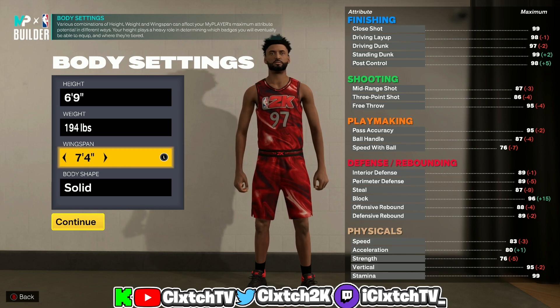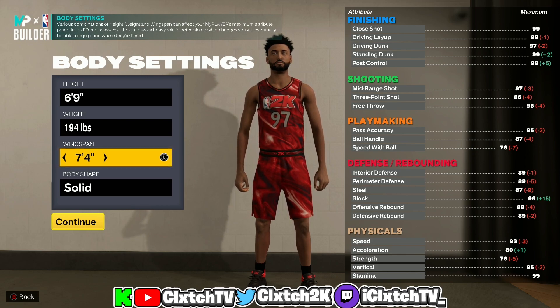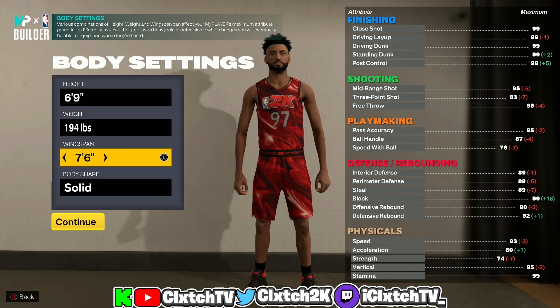With this build you could get like an 85 three-pointer, but in my opinion you'd have to sacrifice way too much for it to be worth it. So I went all the way down to a 7'6" wingspan, and we're just going to have an 83 three-ball for Silver Agent Threes. In my opinion that's really all you need to shoot consistently. Silver Limitless Range is cool if you're pulling from deep, but if not, Silver Agent Three is all you need.